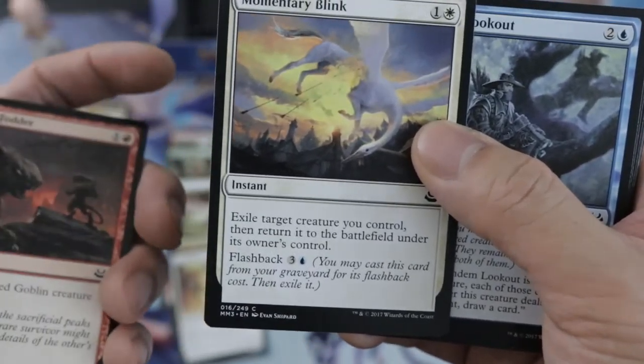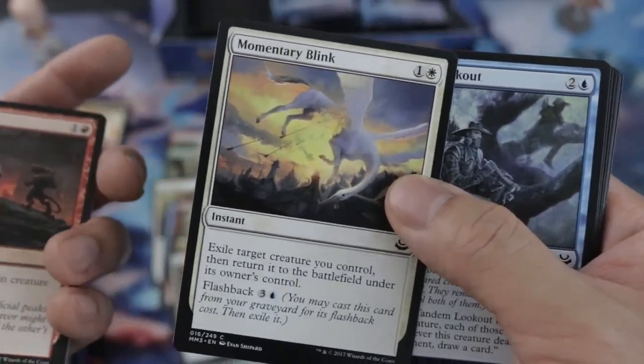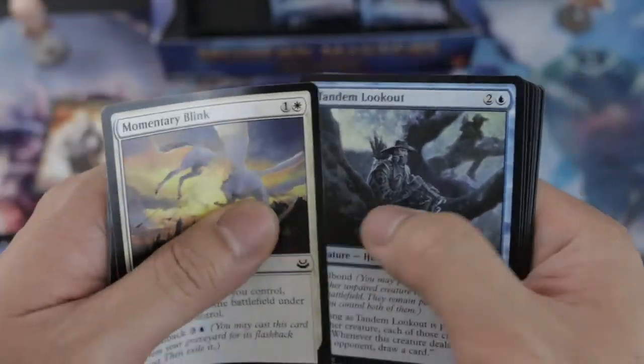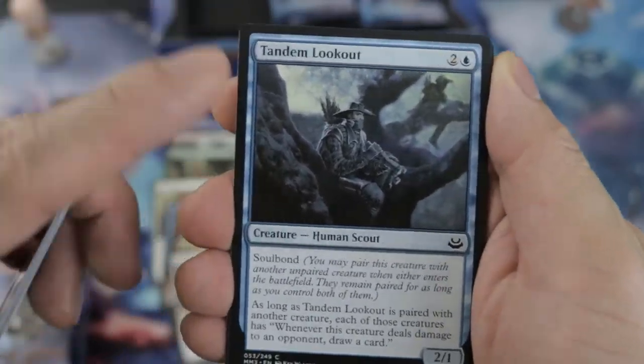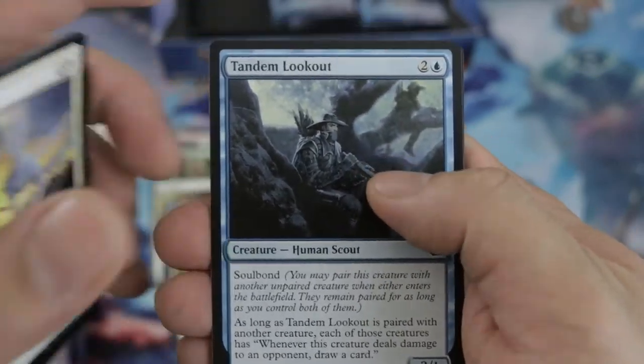Dragon Fodder — come on, this is awesome! Momentary Blink — oh my goodness. With all your token-producing creatures, just blink them out and they come back again, plus you gain life. This actually won me a lot of games last night.